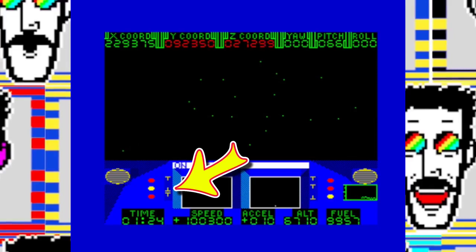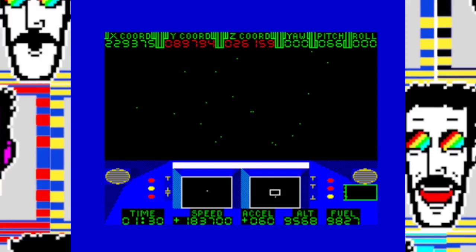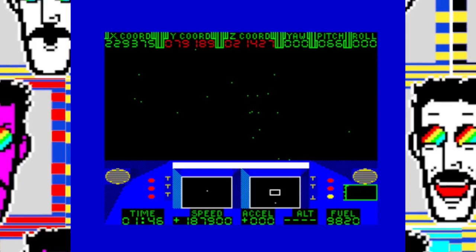If you want to go faster than 99,900 you can engage your boosters, which allows you to go up to 399,900. However, using boosters can damage nearby ships and would incur a fine from the interplanetary police. You also use a lot more fuel with boosters. You can turn off your engines and just coast along, trying to get away from the planet to find some minerals in the vastness of space.